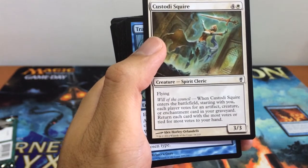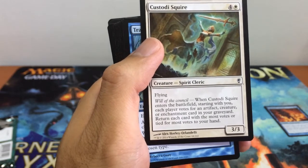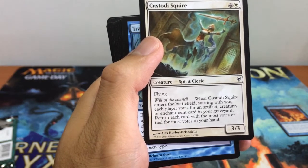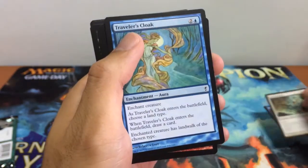It votes for an artifact, creature, or enchantment card in your graveyard, and the card with the most votes — return each card with the most votes to your hand. So pretty interesting.